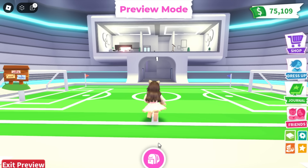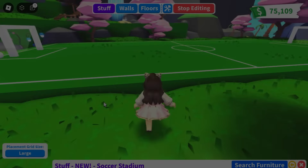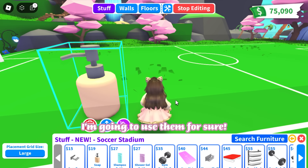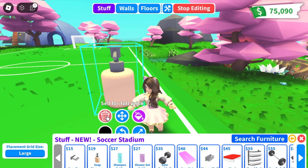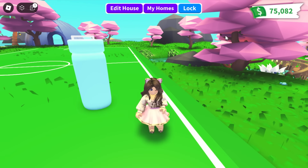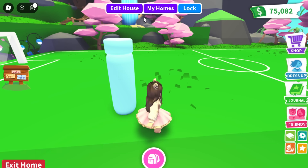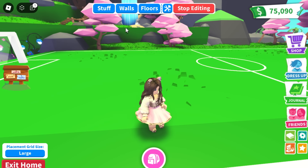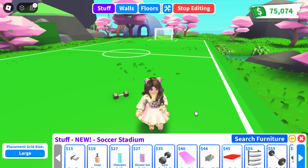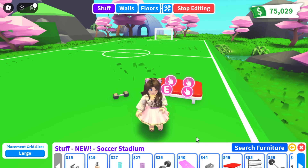So this is what the house looks like. Now let's take a look at the newest furniture. This is the soap bottle — I'm going to use them for sure. The shampoo bottles look good too. I love everything about the new furniture.